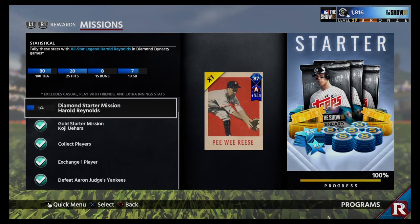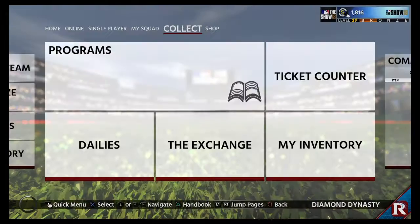Pee Wee Reese played in the 40s and 50s for the Dodgers — he was a 10-time All-Star, two-time World Series champion, stolen base leader in 1952, and had his number retired. He's a Hall of Famer with a .269 batting average, 2170 hits, 126 home runs, and 885 RBIs. He played for the Brooklyn Dodgers from 1940 through 1958 with the LA Dodgers. That's the card we're trying to get.